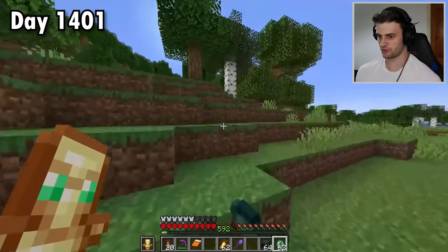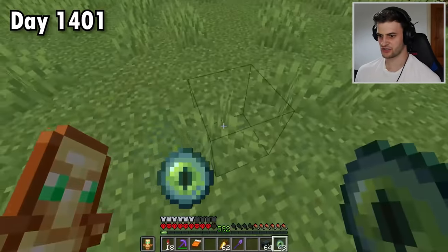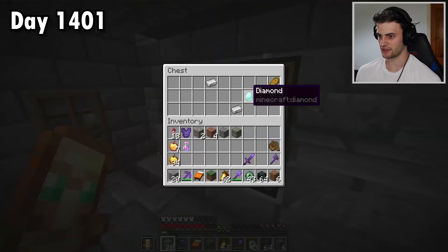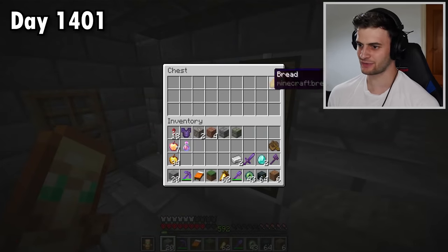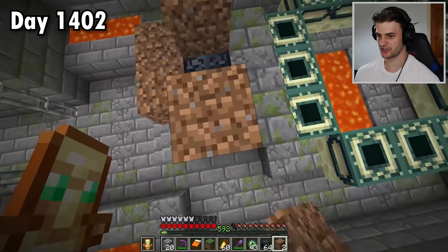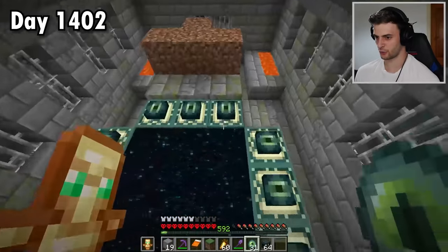I know this is a massive waste but I've always wanted to do this — let's just throw loads of eyes of ender and see what happens. According to my calculations it's right about here. Now we dig straight down and find the stronghold, and it connects to a mineshaft and diamonds in a chest. Well, I know what I say about diamonds but it's pretty cool to find them, and then we find the portal room. Now add the eyes of ender and through we go.